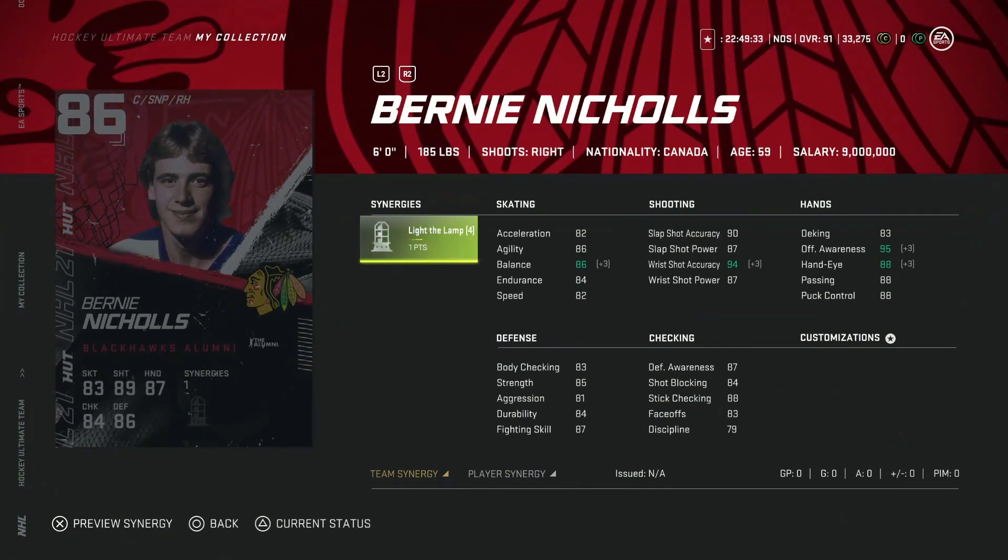Moving on, we've got the 86 Bernie Nichols for the Chicago Blackhawks with the Light-the-Lamp Synergy — not a synergy most people are going to look to activate. 82 speed is pretty tough, although you can play him at center with 83 face-offs, which helps. His shot: 90 accuracy, 87 power, which just isn't really going to get things done. High 80s hand stats, except for deking and hand-eye, which are really low. Defensive awareness and stick checking at 87-88. Without a synergy that helps your team, I don't think I'd go after this card — he's usable for the 83 face-off, but not exciting.